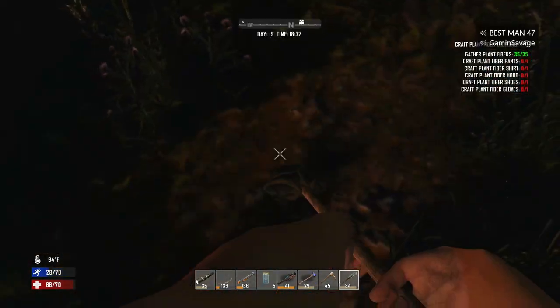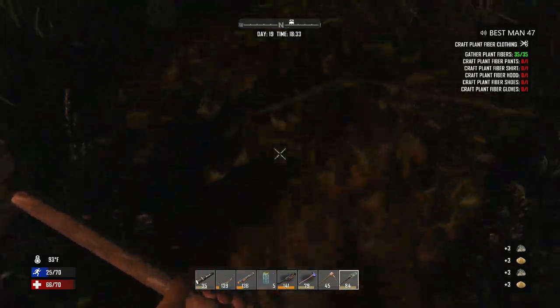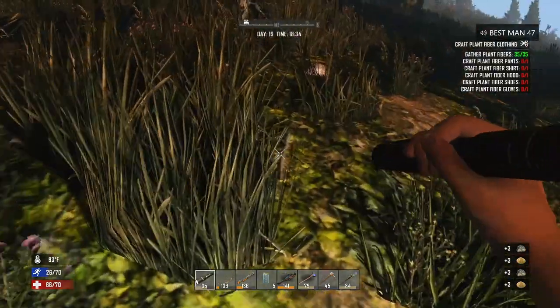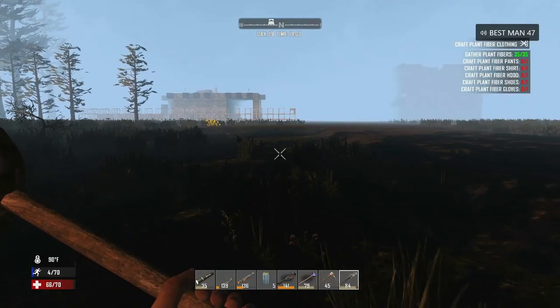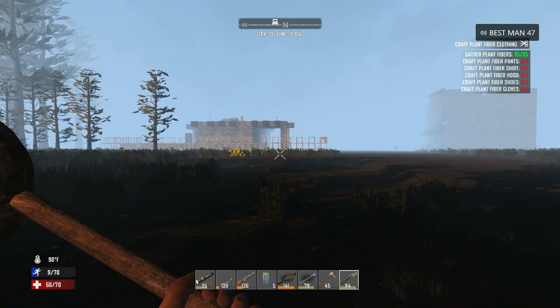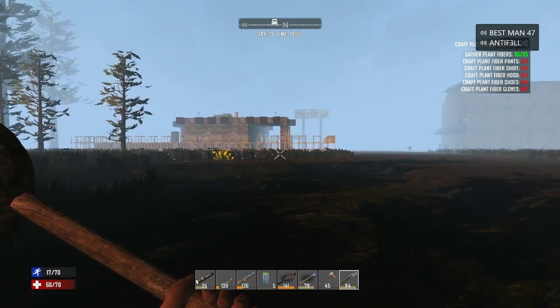I have been digging in every gray spot that I've seen and I'm still not finding clay. I just don't understand how to find clay in this game. No wonder you need so much clay, working so hard.